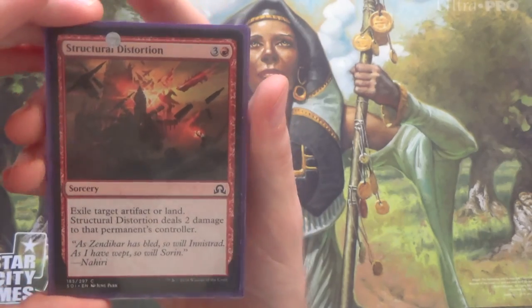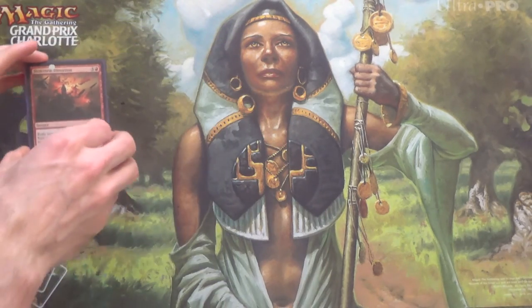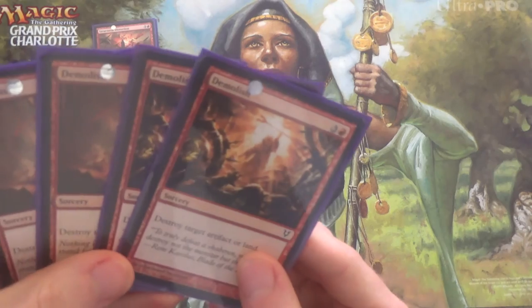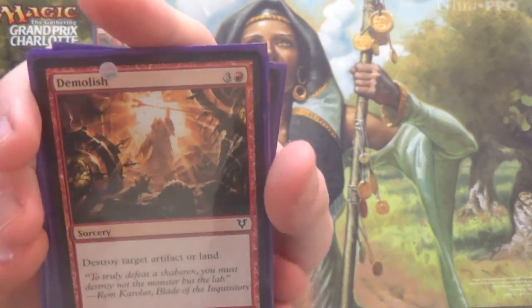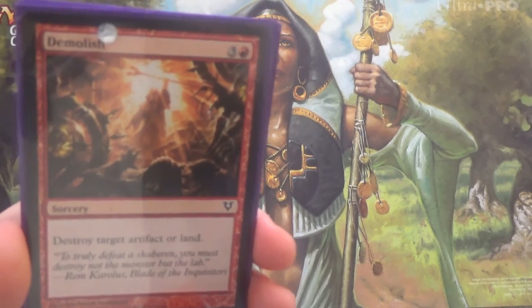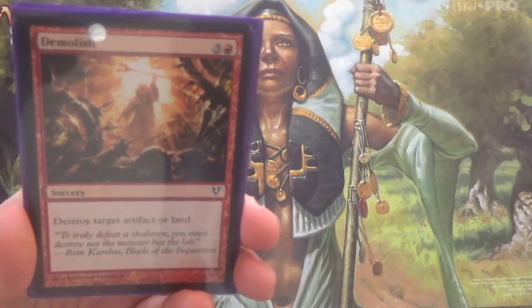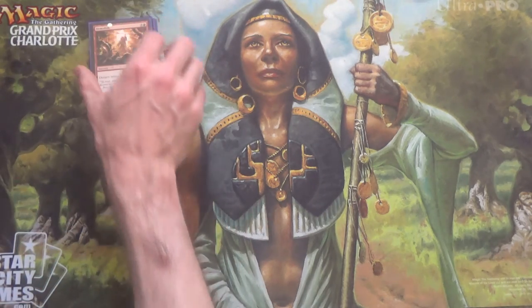You'll notice a theme in actually all but one of these — they hit artifacts too. A slightly worse version of Structural Distortion is Demolish. Same speed, same cost, doesn't deal damage, it does destroy, and usually that's not as good as exile. It's run because we can only run 4 Structural Distortion, but it's good on its own as well.